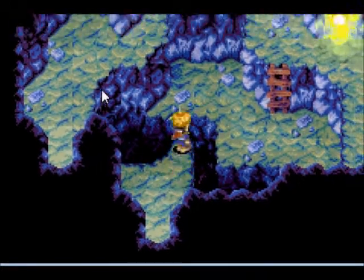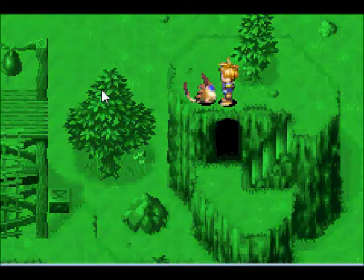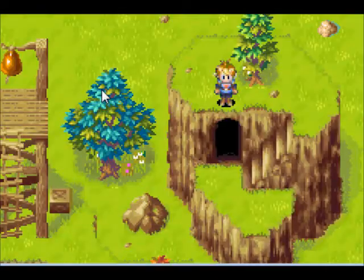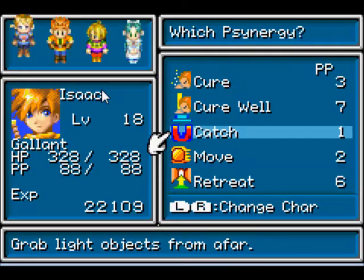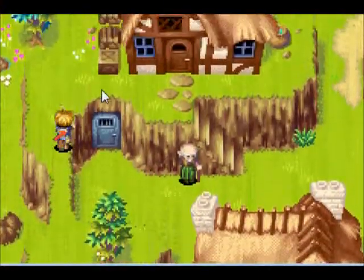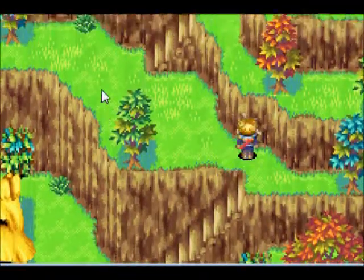Anyway, that takes this lock right here, and then you find the ladder, climb the stairs — I told you about stairs — and we can get our next Djinn. We'll keep it equipped on Ivan for now. We'll be getting a better Djinn for him later, once we get back to Veil.